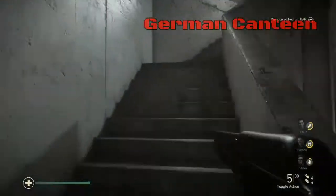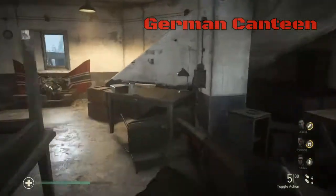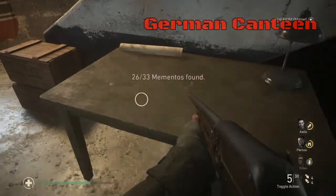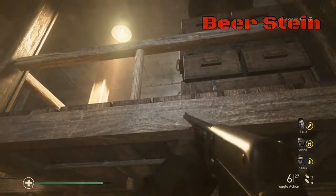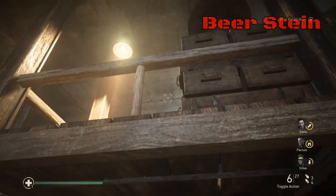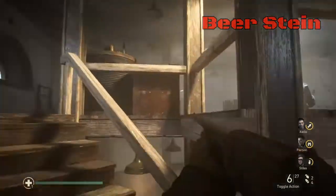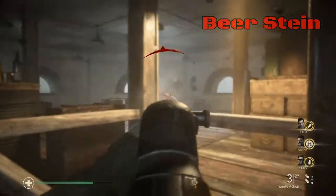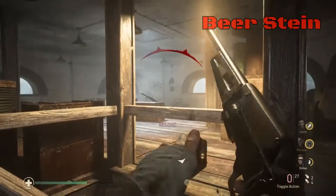Once you are in the second tower you will be chasing after the last remaining two mementos. On the first floor you will find the German canteen, which when you look at it is actually the Bierstein. Then immediately upstairs, lob a couple of grenades to make life easier, and you will find the Bierstein which is in actual fact the letter. I do not know why these mementos are mixed up, but they are what they are as you come across them in these levels.